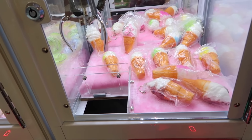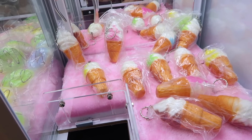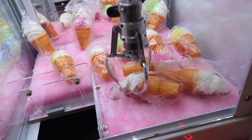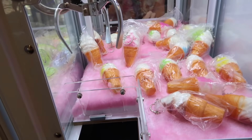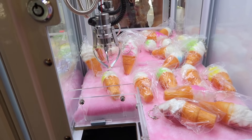I'm gonna try this ice cream squishy claw machine here. Let's see if we can win ourselves an ice cream squishy. I can't decide - I think this brown one right here. Let's see if we can get it. Oh, we ran out of time, come on. Close. We're gonna try again. Let's give this one more shot. Let's try for the yellow one instead, see if we can get it.